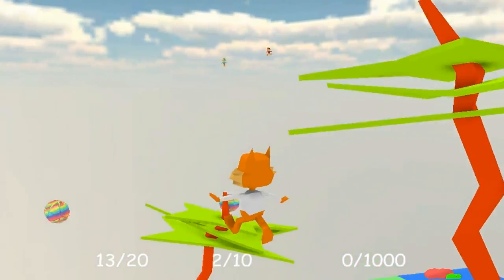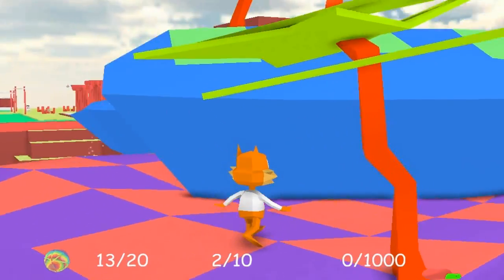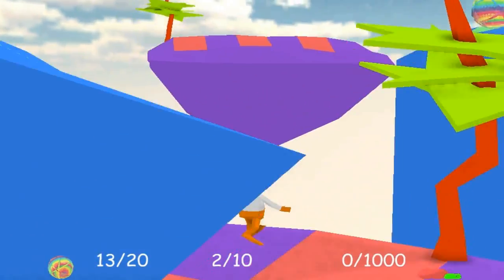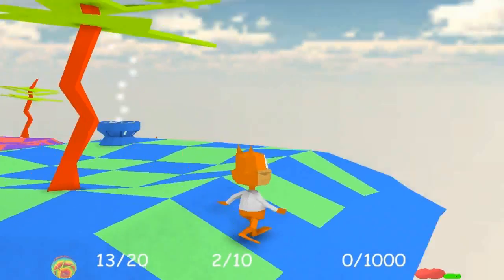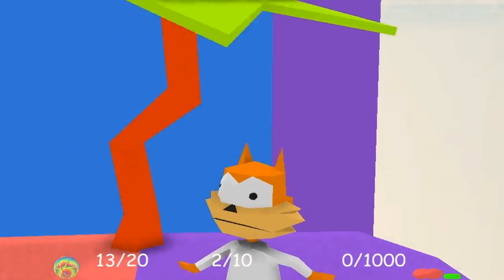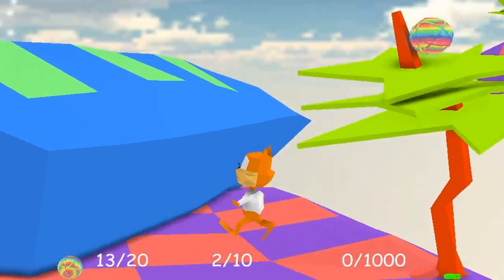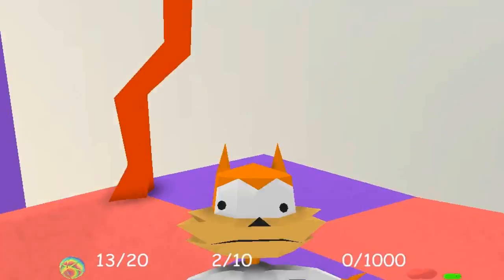I'm thinking back to what it was about the original Bubsy that made the character like anything in particular. I think what it was going after was trying to be like an SNES Sonic the Hedgehog style game, so they gave the cat unnecessary amounts of attitude. Because as you all know, Sonic was known for his attitude and of course his love of chili dogs and going fast. Bubsy couldn't quite go so fast — he could hover, but he couldn't exactly turbo fly or anything. He just sort of didn't really have much going for him other than his attitude.